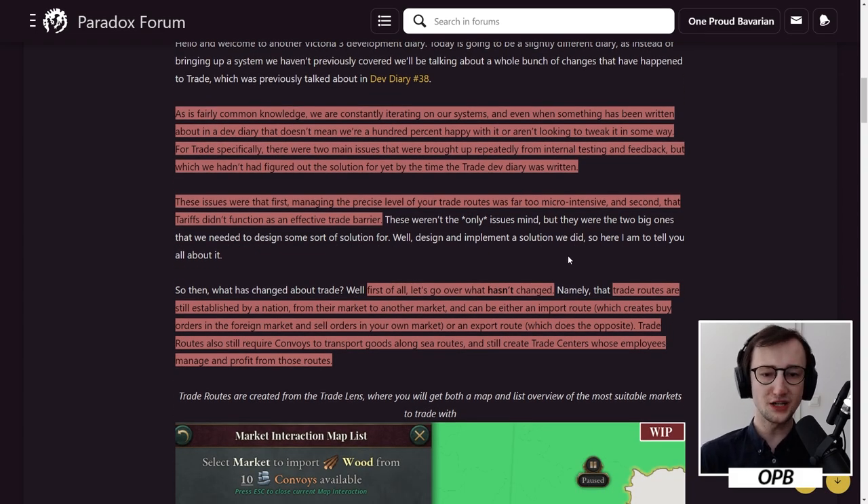These issues were: first, managing the precise level of your trade routes was far too micro-intensive — remember, you had to manually change the level of the trade route. And second, that tariffs didn't function as an effective trade barrier. Indeed, they really didn't. These weren't the only issues, mind you, but they were the two big ones that we needed to design some sort of solution for.